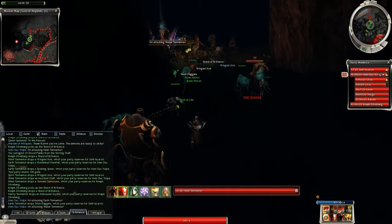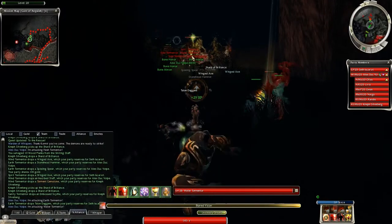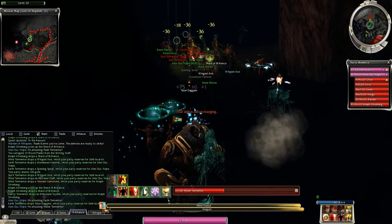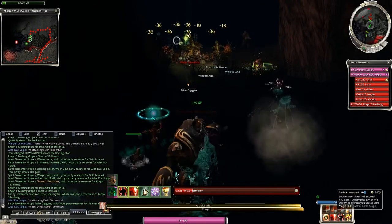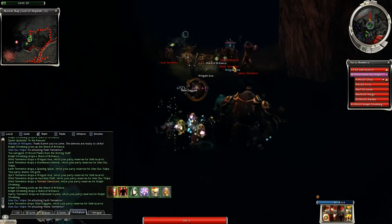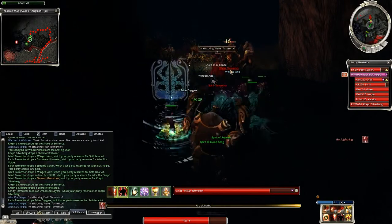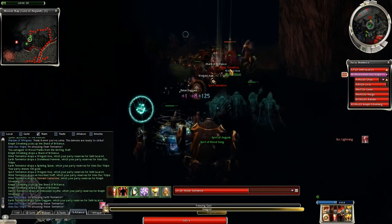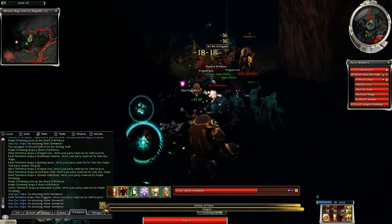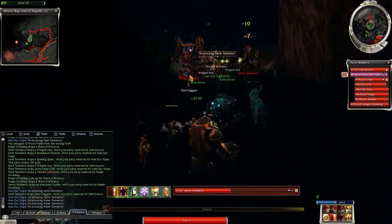It feels like we've screwed up. Kill the flesh tormentor near our people. I've got AOE everywhere now, focusing on your end. A spear tormentor got past — focusing on water tormentor, good. Another water tormentor.